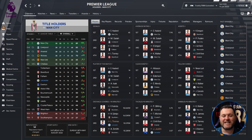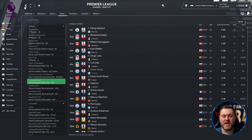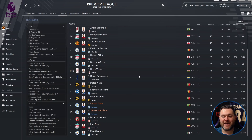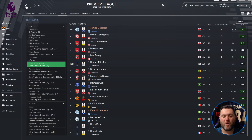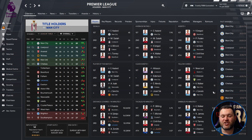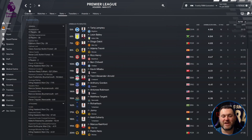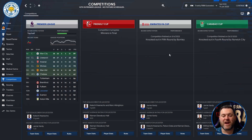On the profile page, Iheanacho got 19 goals, Vardy got 18 goals, and Daka got 13 goals. Jamie Vardy led average ratings with 7.23. For assists, Patson Daka had 8 and James Maddison had 7. Player of the Match awards went to Maddison with 5 and Iheanacho with 4. Danny Ward managed 8 clean sheets. Discipline wasn't too bad. Thomas covered 15.57 km per 90 minutes, Justin had 3.57 tackles per 90, and nobody featured in the top 20 for dribbles. Leicester were knocked out of the FA Cup in the fifth round by Burnley and the Carabao Cup in the fourth round by Norwich City.